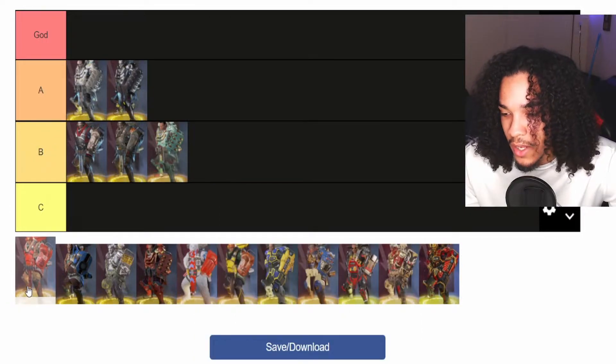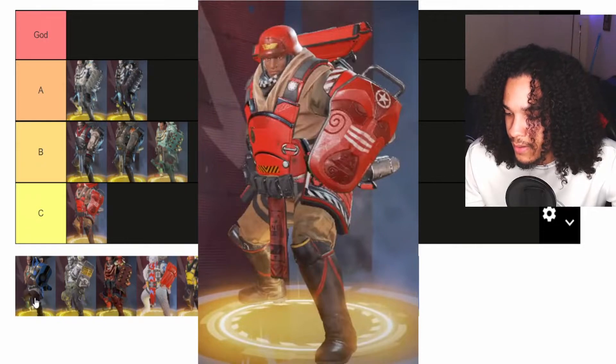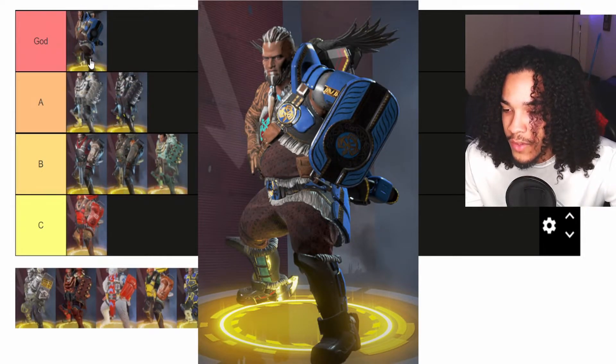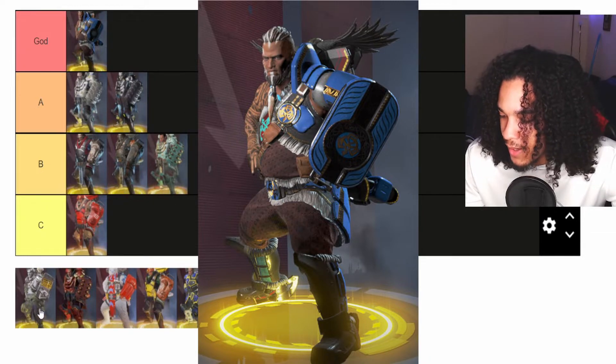Then we have Cold Red — this one I do not like, it's a C tier skin. Then we have Call to Arms — this one is a C tier... psych, I'm joking. This one goes in the God tier. This skin is really beautiful, I love what they did here, and this is the best skin right now.